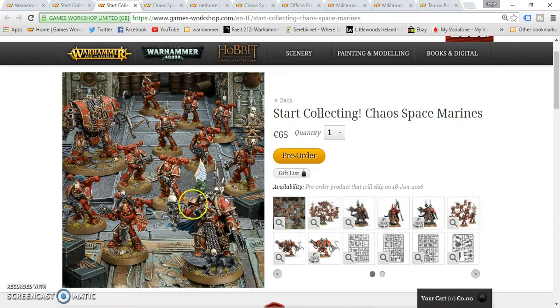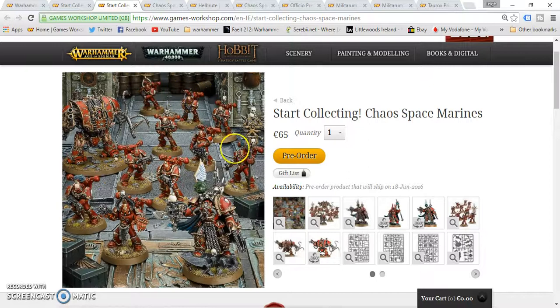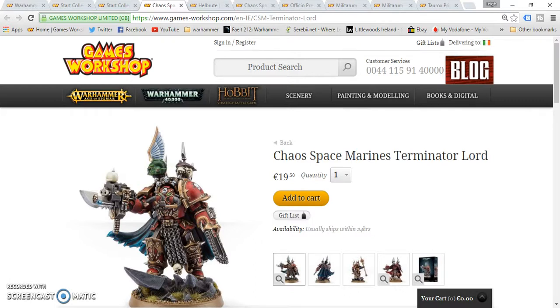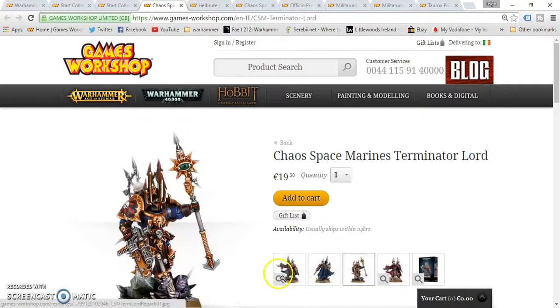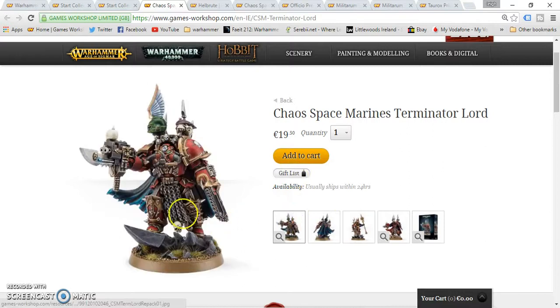Let's move on to the Chaos Space Marines box. This is pretty good as well. It has one of my favourite models — the Chaos Lord in Terminator Armour, which can also be built as a Sorcerer in Terminator Armour, so that's always a nice option. You also get the 10-man Chaos Space Marines unit — I'm not fond of them, but when they're painted red like this it's a lot nicer. And you get the Hellbrute. The Chaos Space Marine Terminator Lord is 19.50 euros and 15 pounds.